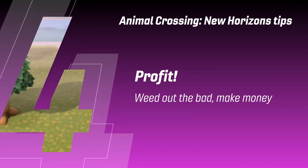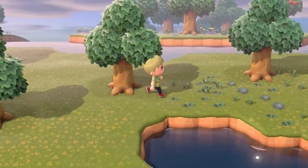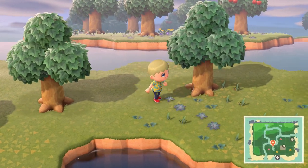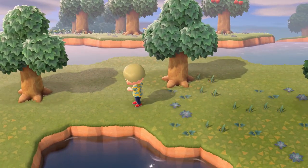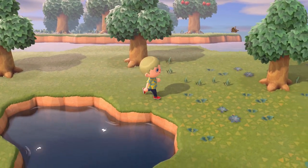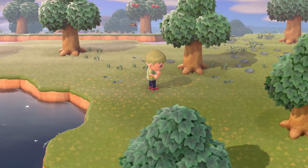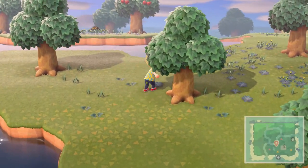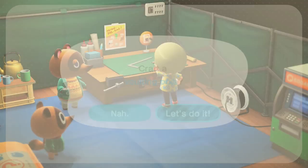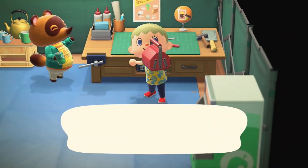Weed out the bad, make profit. While it may not be the most interesting thing to do, clearing up your island's weed problem is easy but time consuming, yet also a very simple source of Miles and Bells early on. You'd be forgiven for thinking weeds would be worthless, but even a simple stack of 50 weeds can yield 500 Bells, and on top of that you'll soon be adding to your cumulative Miles awards. 50 weeds sold gets you some Miles, then 200 weeds sold gets you more and so on. Later on, DIY recipes will require weeds anyway, so it's never a bad thing to pick them up rather than pass them by.